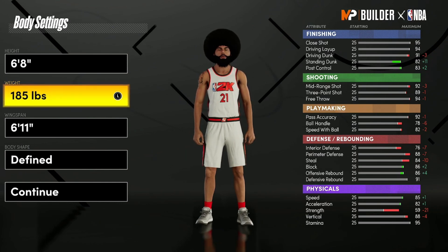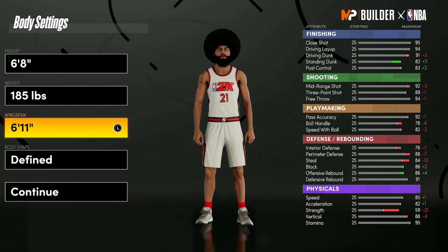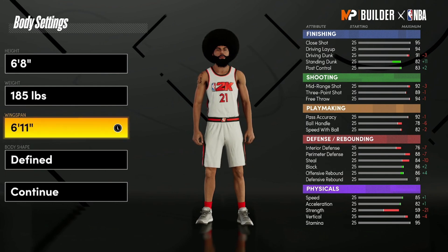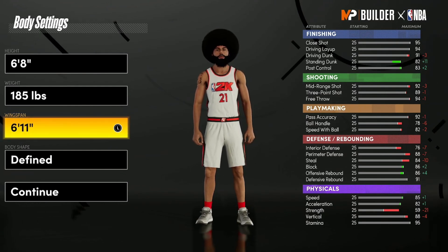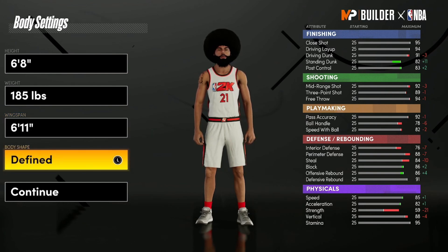At 185 pounds minimum weight, that's where you want to be. For the wingspan, leave it at six foot eleven. You could go up to seven foot — it brings down your mid-range and three-pointer by one but brings up your driving dunk by two — but I think six foot eleven is the perfect spot. This gives you an 89 three-pointer, 92 mid-range, and a 91 driving dunk, so you get every single dunk animation in the game.